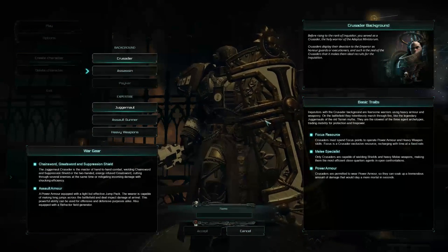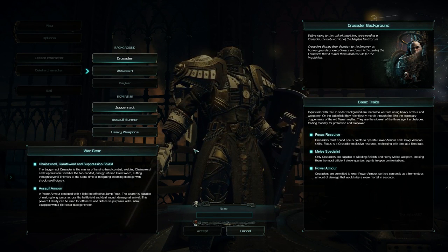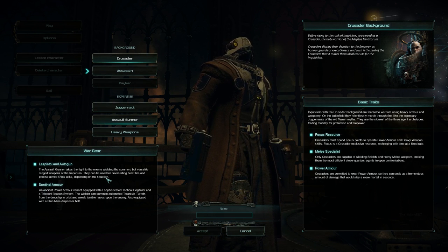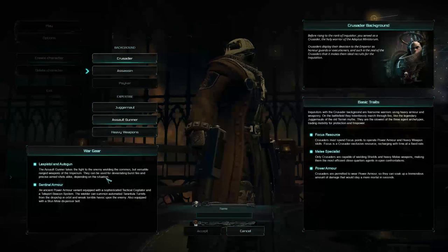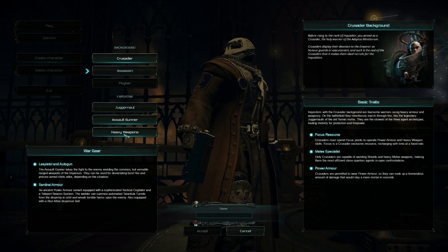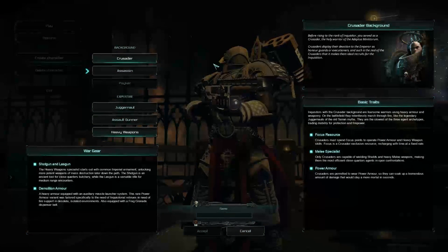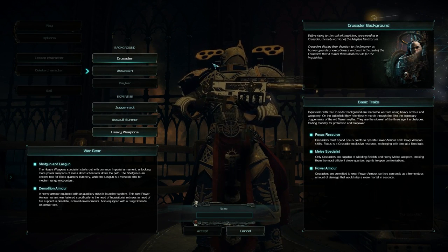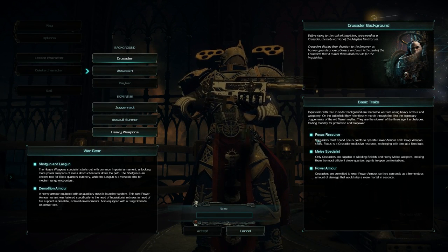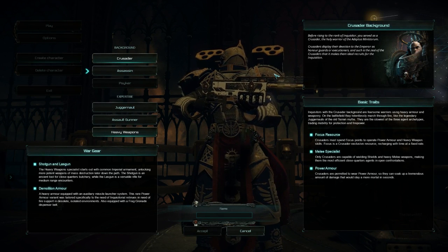The assault armor on the juggernaut is like a jump pack. The assault gunner has sentinel armor that lets him deploy a little sentinel with two heavy bolters that just rips things up. The heavy weapons guy has demolition armor — those things on the back are basically like a hellfire missile pod that shoots a ton of missiles. Focus is the resource you use to access those abilities.